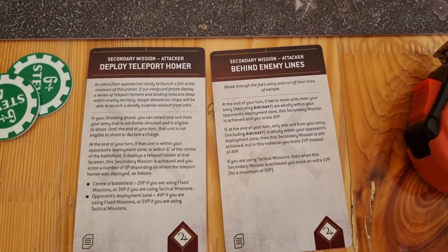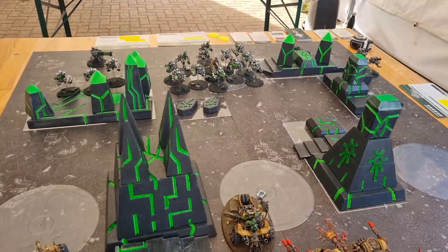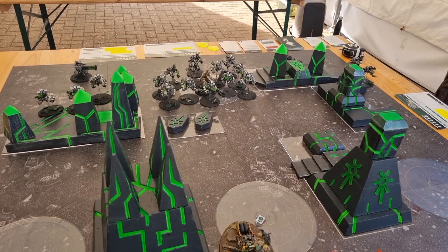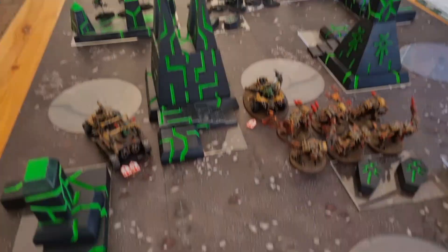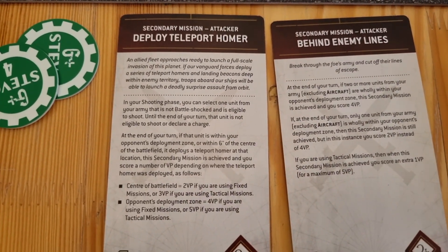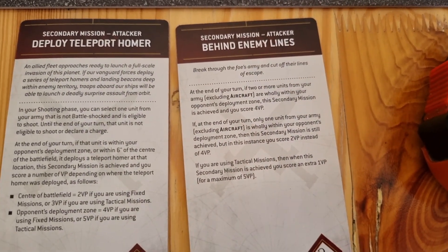At the start of turn two - you saw the secondaries I had. I got rid of one of them because it was basically impossible, especially as Nick's destroyers are now fully back up to maximum strength. The Resurrection Orb meant he can do the reanimation protocols in my turn as well as his own, so they're just never going to die. I gained a CP back from discarding that secondary. I've now got Deploy Teleport Homer, which is achievable, and Behind Enemy Lines - I'm going to try and get that one this turn.